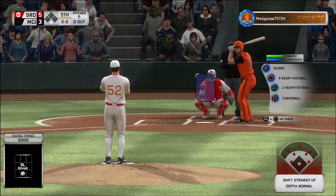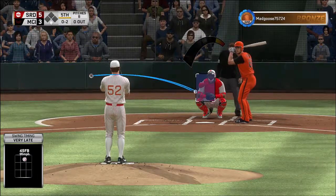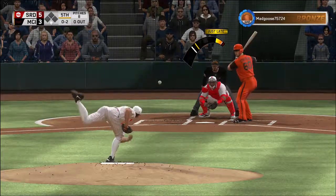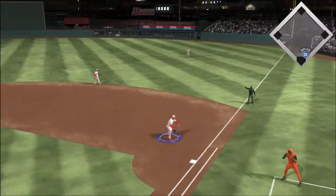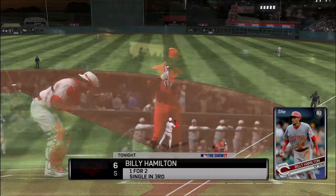Now batting, Hunter Strickland starts things out in the home half of inning number five — pass ball. Now the 0-2 pitch — hit down the line at first, Rizzo is there and steps on first for the out, three unassisted.